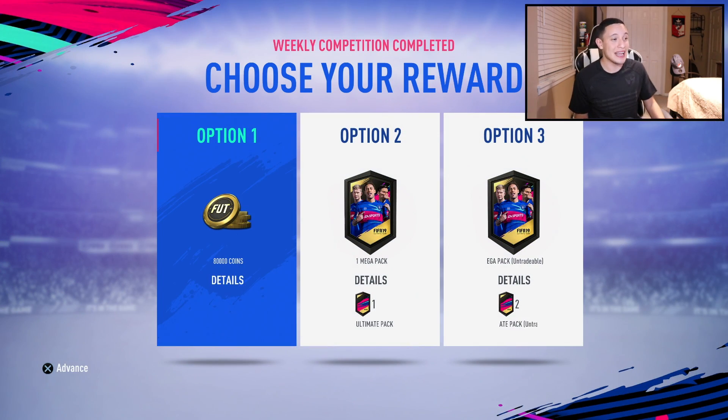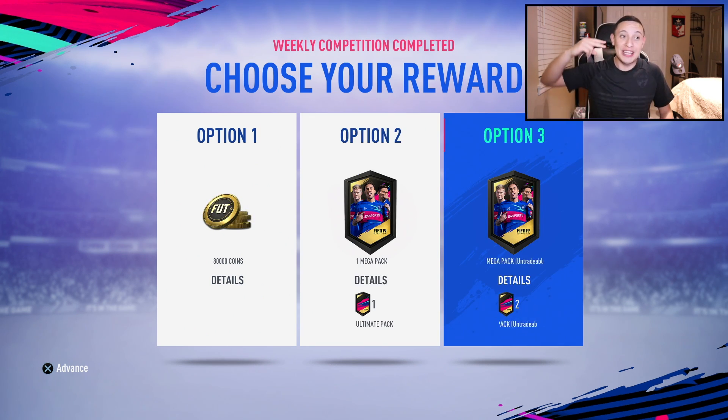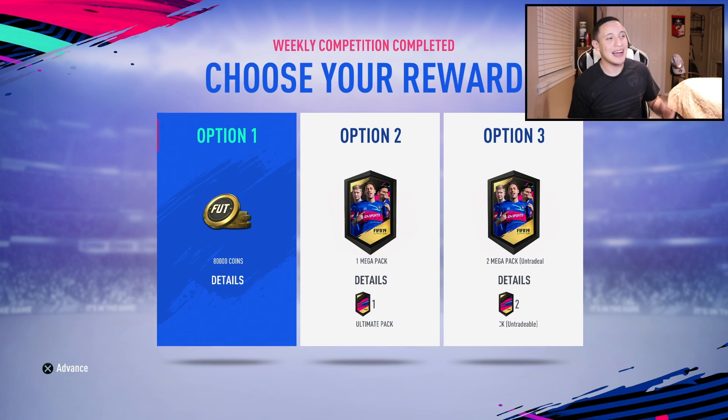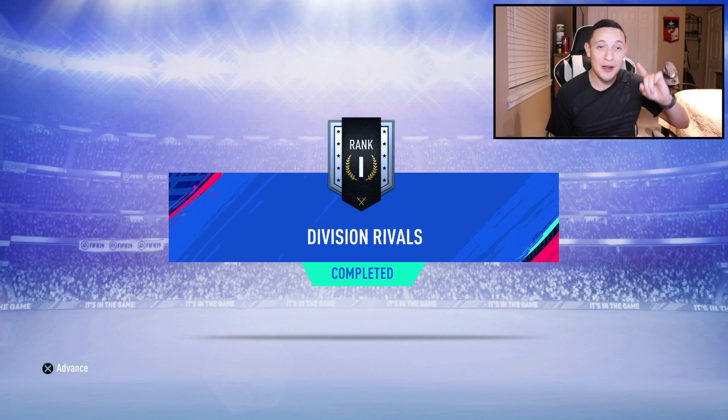These are the three options we get for finishing Rank One in Division One — the best possible finish in Fut Rivals. Option One is 80,000 coins, which is tempting, but I'm going to test my luck. Option Two has one Mega Pack and one Ultimate Pack. Option Three has two Mega Packs and two Ultimate Packs. I'm feeling risky today, going with Option Two to try to get tradable players worth a lot of coins. Let's confirm Option Two and see what we get.